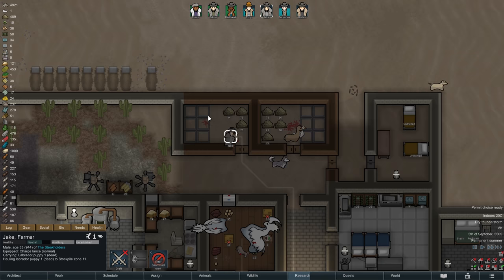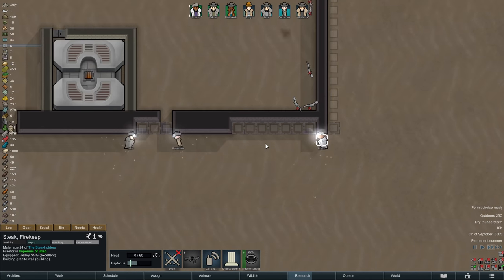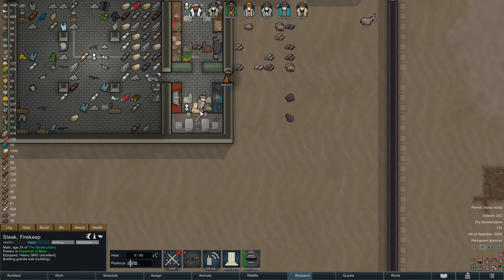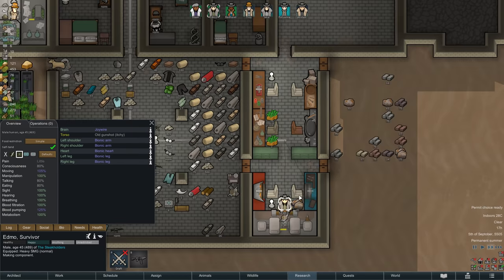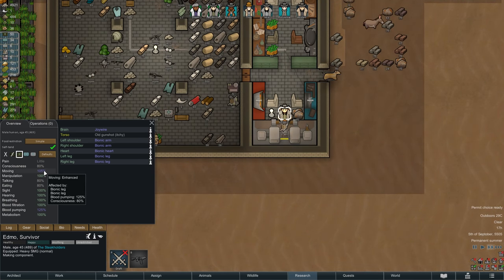The day also continues with more deep drilling for Alistair, as well as the continued construction of our exterior wall. In the afternoon it is harvesting time, and jumping over to Edmo, we can also see that his anesthetic has worn off by now, and so his manipulation skill is finally back up to 100%.